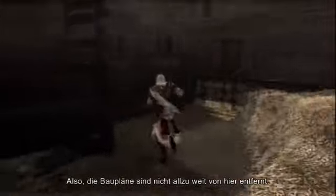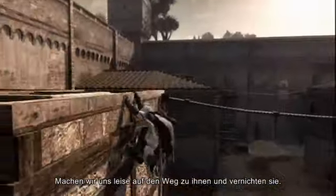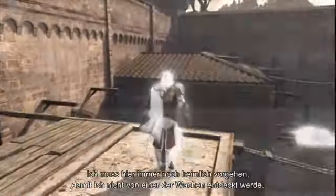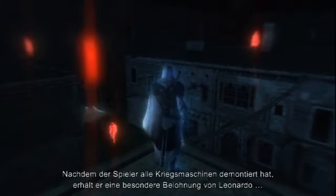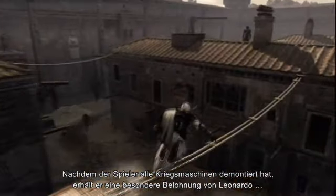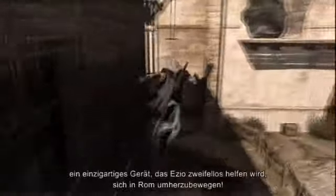So the blueprints are not far from here. Let's subtly make our way towards them and reduce them to ashes. I still need to be stealthy here and avoid getting spotted by any guards. Once the player has dismantled all of the war machines, Leonardo will grant Ezio a special reward — a unique gadget that will undoubtedly help Ezio in navigating Rome.